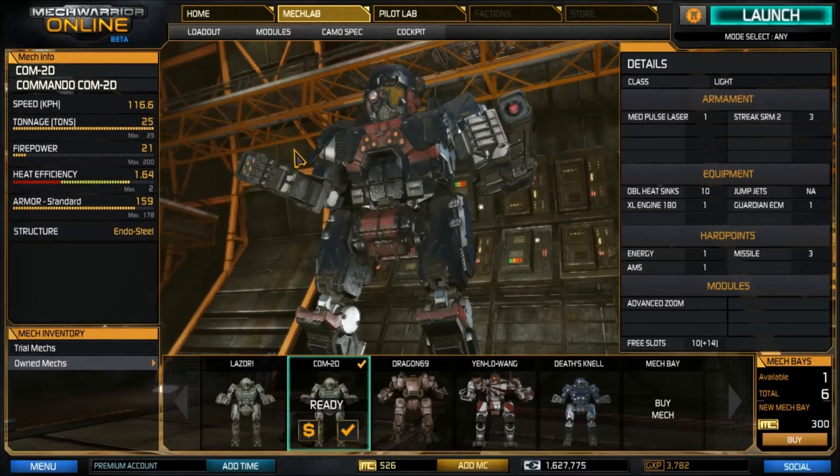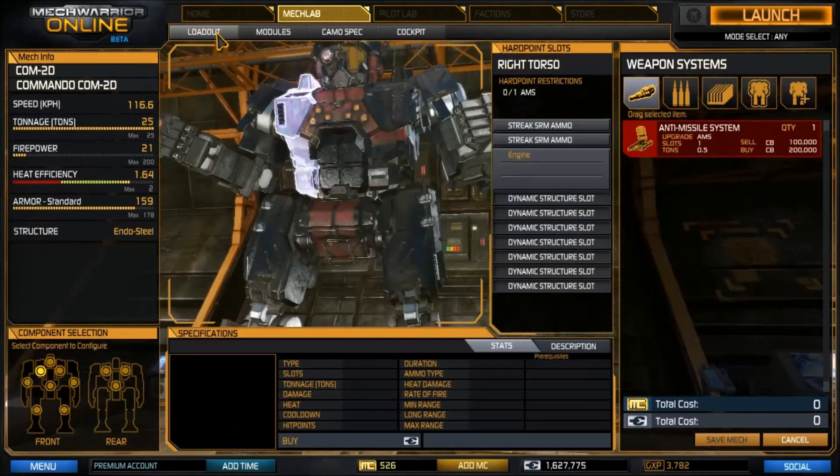This is an entry-level build that you can build upon on your own time. Once you've got your stock COMM-2D, the reason you want it is it's got three missile slots and a Guardian ECM. Let's take a look at our loadout.